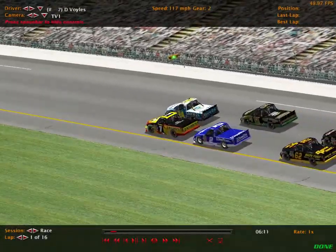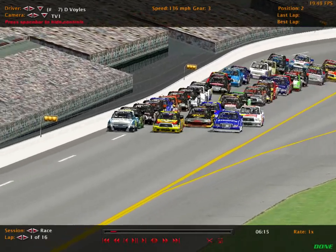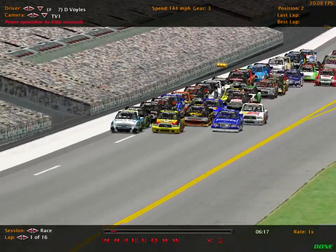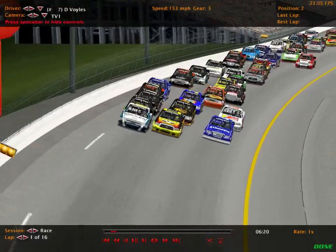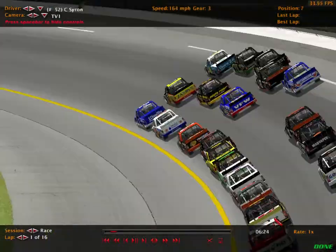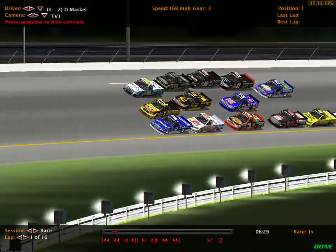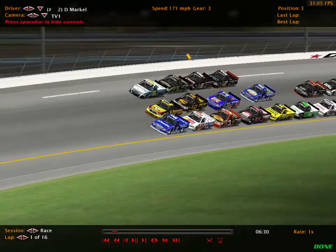Havens seems to get an early lead, but Voiles just not wanting to give up that top spot. But before he can, the 2 of Don Markle is going to pull the inside of both of them and take the lead, coming down to Backstreet.